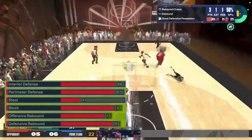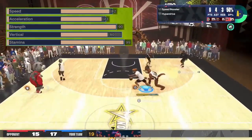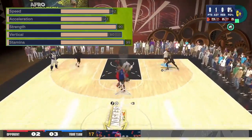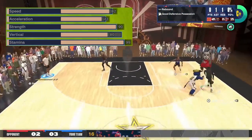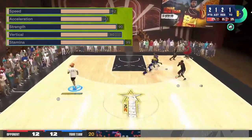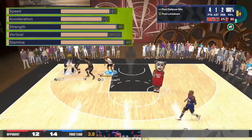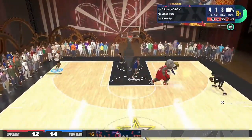The rebounding is more than enough — you get Gold Box Out and Silver Rebound Chaser. This build does not lack on defense. For physicals: 82 speed — you need at least 81 for Silver Speed Booster, so you could drop it to 81 and spend the extra somewhere else. 73 acceleration for Silver Blow By, and 90 strength which is a must as a small big — you get Gold Brick Wall for screens, ties into your box outs, and Hall of Fame Physical Handles with Gold Immovable Enforcer. 80 vertical helps with rebounding and Gold Chase Down Artist, plus 99 stamina.